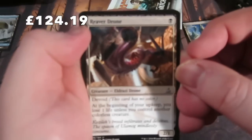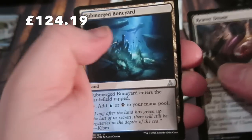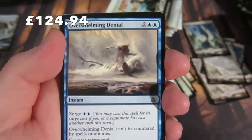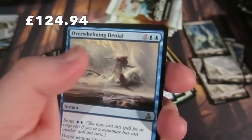Getting to the uncommons: a River Drone, Mind Melter, Submerged Boneyard, and we have an Overwhelming Denial - counter target spell and it can't be countered by spells or abilities. You can also cast it for its Surge cost. We get a Swamp.